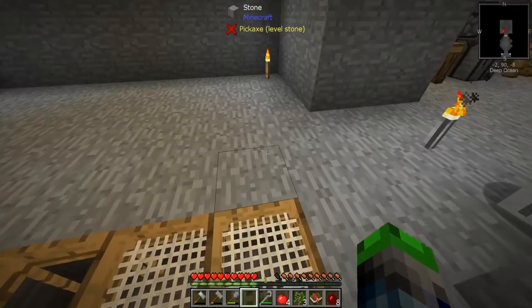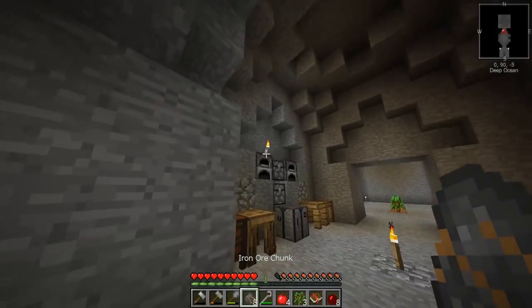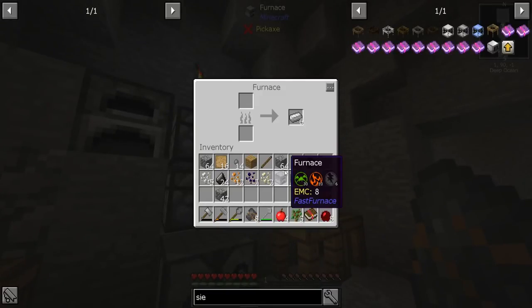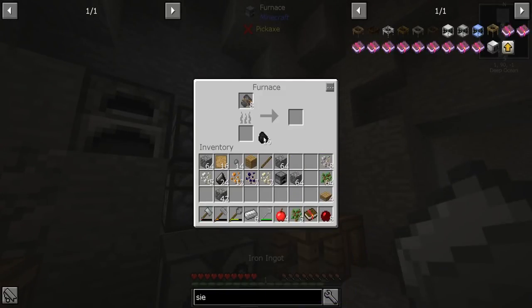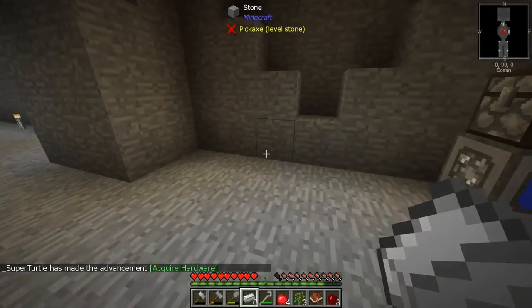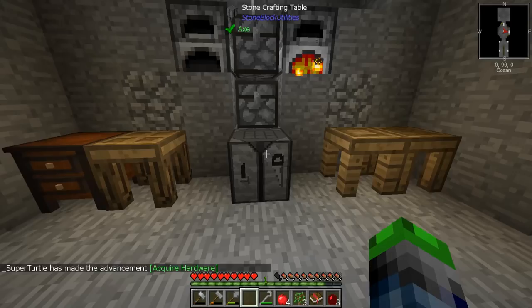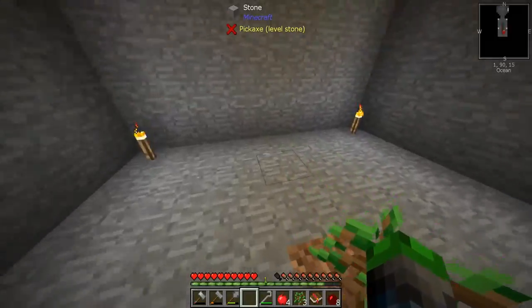We got a perfect amount — eight more iron. It's perfect! We can go ahead and make a bucket, which we're going to need. Now we're actually going to need to make these trees grow. Just one will do.